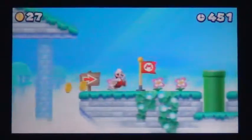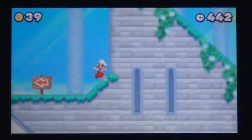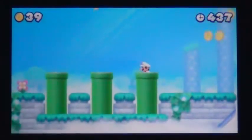After the checkpoint, there are three green warp pipes. The first pipe will shoot Mario into several gold coins. Enter the third pipe on the right to be launched into the first star coin.